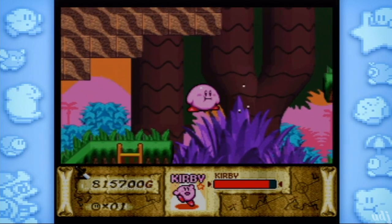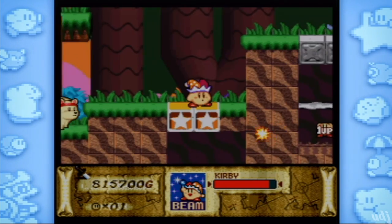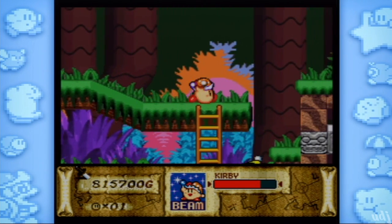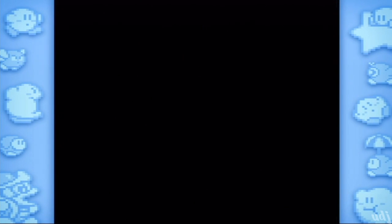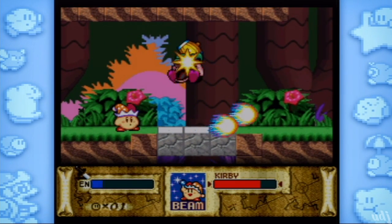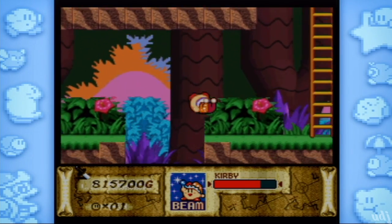I would laugh if that's really what was happening — you play Superstar Ultra and come to that point. Go ahead Kirby, scream. I like the personality I can give Kirby — I can have him scream or just hang his head in shame.